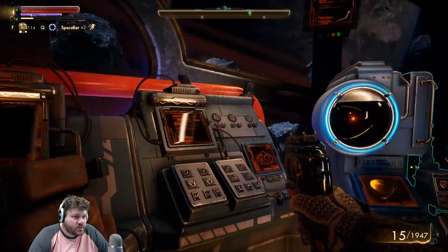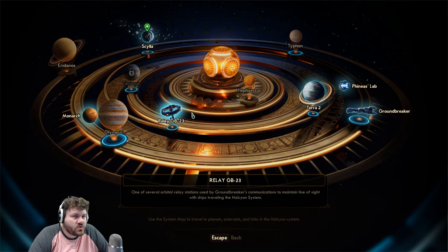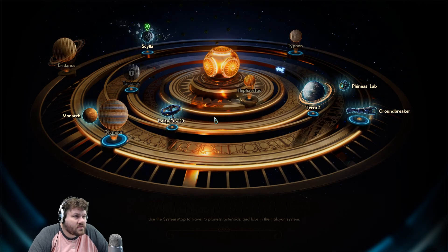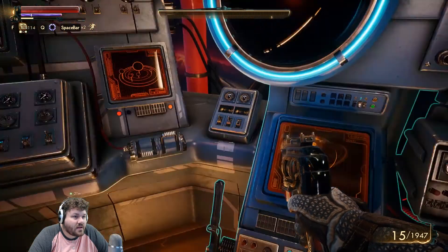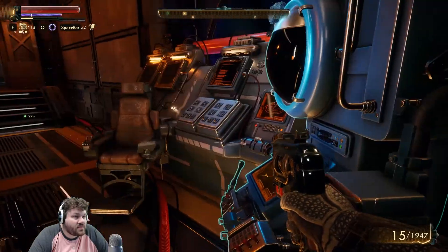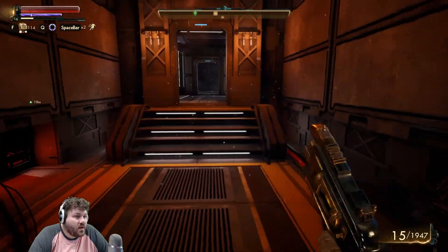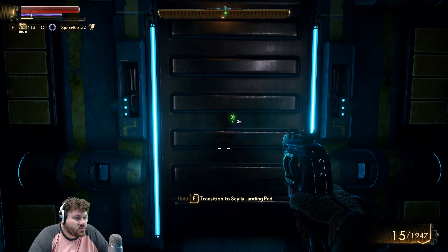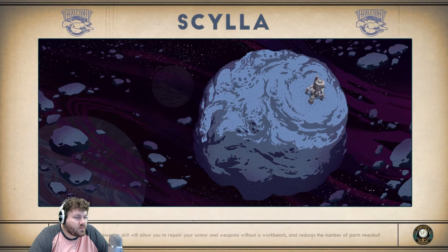Hello everyone, DigFig here and welcome back to another Outer Worlds video. We are actually going to do a side quest up here to Scylla — we've had it for a while now. We had to talk to them about the medic supplies. We went right over the sun, which would be insanely hot and take stupid fuel at that rate, but it's fine. We're gonna go try and find this guy who's all about this medical shipment.